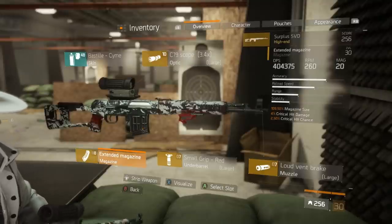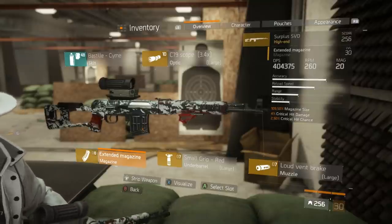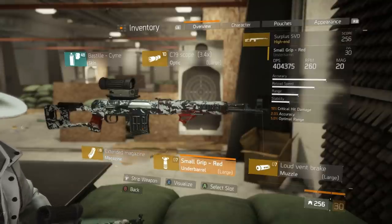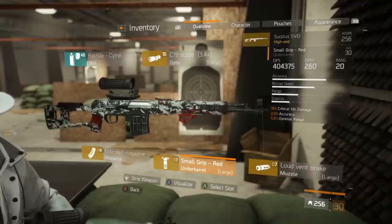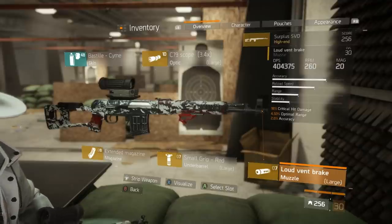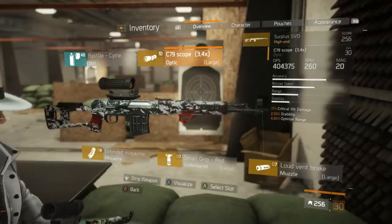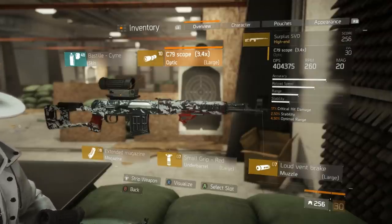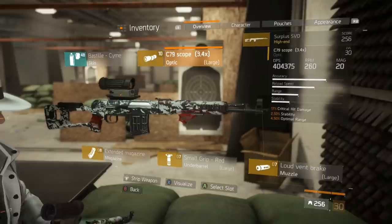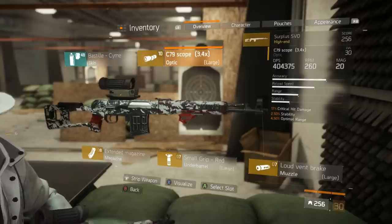Modding a Deadeye sniper rifle is fairly straightforward but there are a couple of specific things to watch for. You want an extended magazine with critical hit damage, and instead of critical hit chance you should aim for rate of fire or reload speed. For your underbarrel you want critical hit damage as the main attribute, then accuracy and optimal range. For your muzzle or vent break, you want critical hit damage, optimal range, and accuracy — stay away from critical hit chance. For a scope, you specifically want the C79 scope 3.4x, which has critical hit damage as a major attribute and is required for the hard scope mechanic. Do not use a red dot sight.